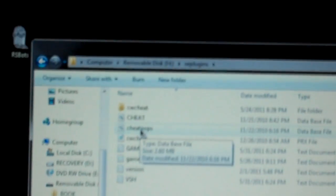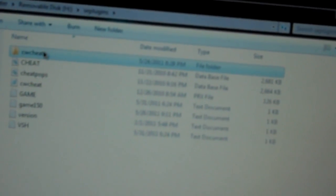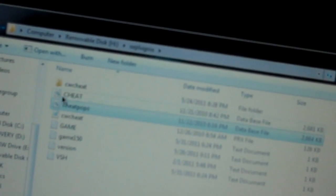Open the files and make a folder named 'seplugins'. In the description I'll have a file you need to download. In that file there'll be a folder named 'CW Cheat', 'cheat', and 'cheat pops'. CW Cheat is a folder — paste that CW Cheat folder inside your PSP, then put the two other folders with those random pictures next to it inside as well.